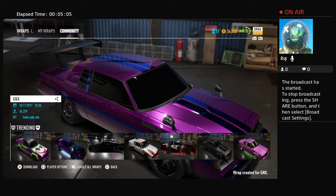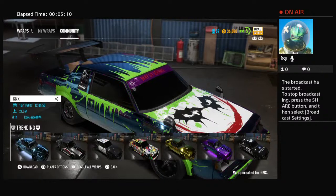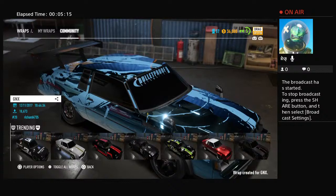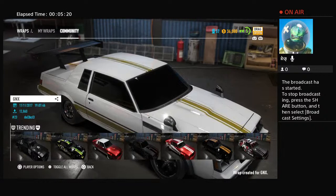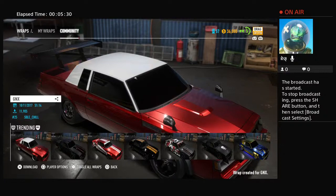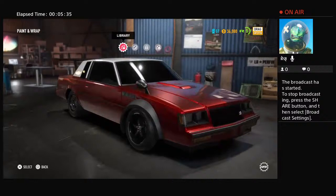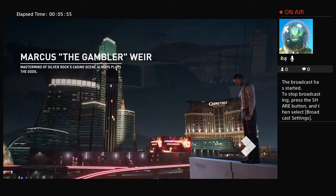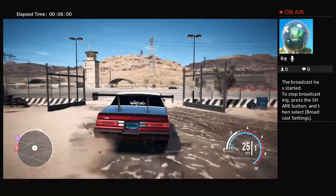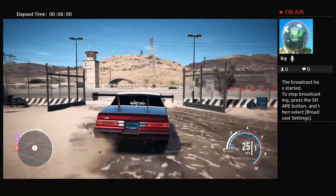My grandfather likes the Joker so he would like that one. Which one should I use? Should I use this one? Maybe this one? Yeah, I'm gonna be using that one - I'm gonna be using the spray paint today. I'm giving away that 200 mile per hour car for free - you don't gotta buy it. Just go on to Need for Speed online and use the code alpha-123, and you'll be entered into the giveaway.